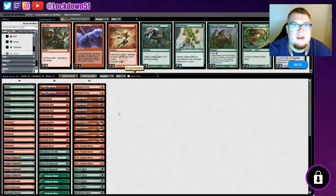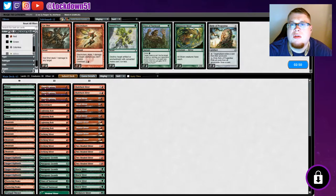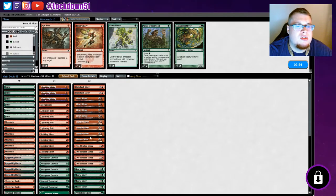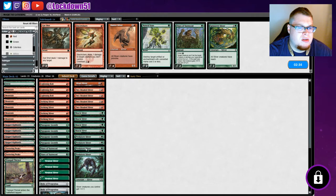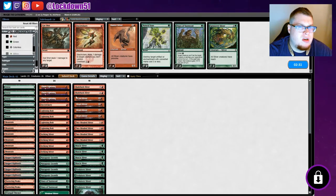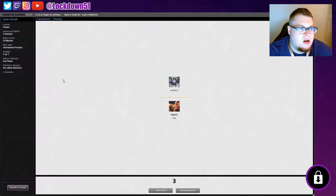Let's go to the sideboard. I like Chain Lightning — just go for straight burn on this guy, go as fast as possible. Mutagenic Growth stays in. Relic will be good. Let's get rid of the Hunters, take out all the Hunters. Eugenicist's Chains — do we need anything else? Need to cut one more card — Electrickery, yeah, that's not good in here. All right, let's run it like that.